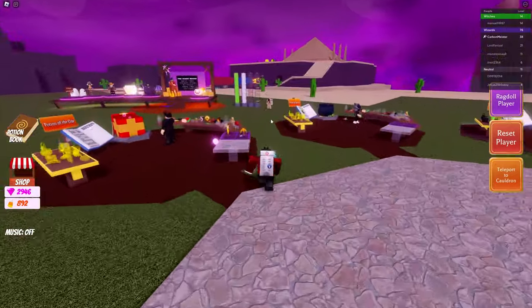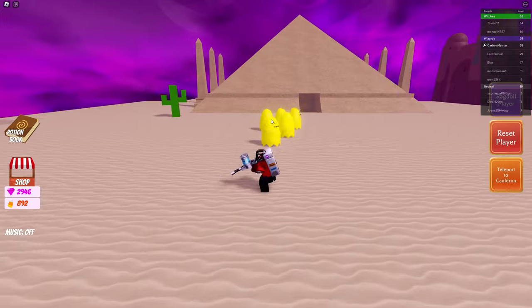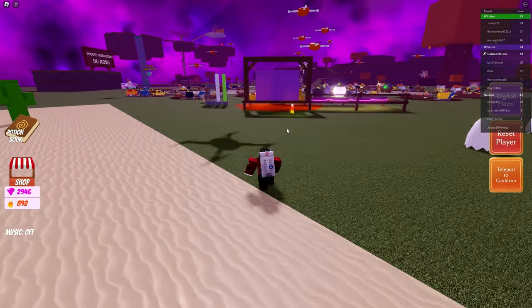Now we're making our way over to the pyramids to get the final one, which is the yellow. Right here in front of the entrance to the pyramid you will find all of the yellow ghosts. We got all of those pretty quickly because they were kind of all grouped up.